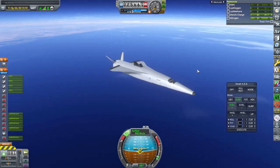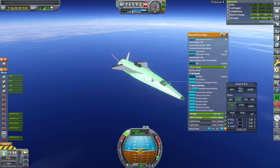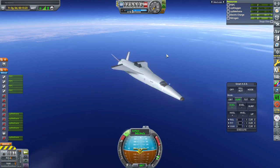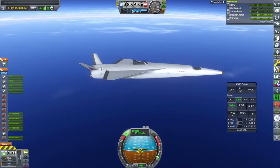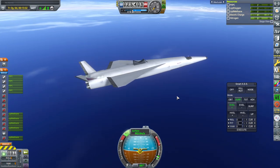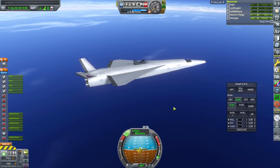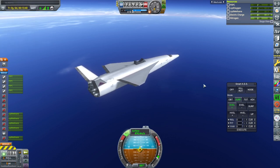I did check it in the SPH, and it still shows the center of lift ending up in front of the center of mass - but that's only when all the fuel is drained, which is a complication. We don't have a lot in here right now, but it is complicated. Because we've got the engines in the back, the center of mass is going to shift backwards as we drain the fuel.